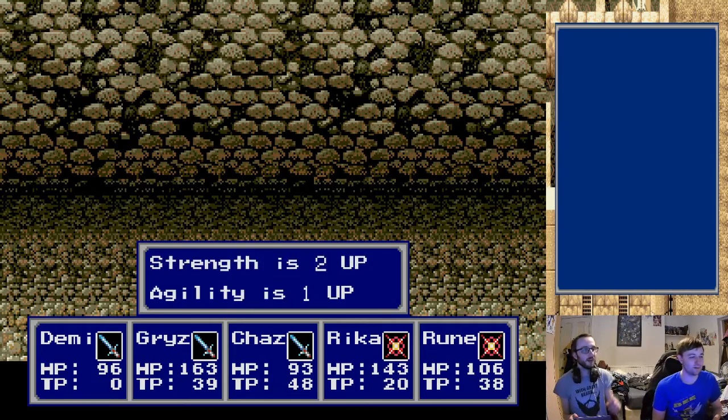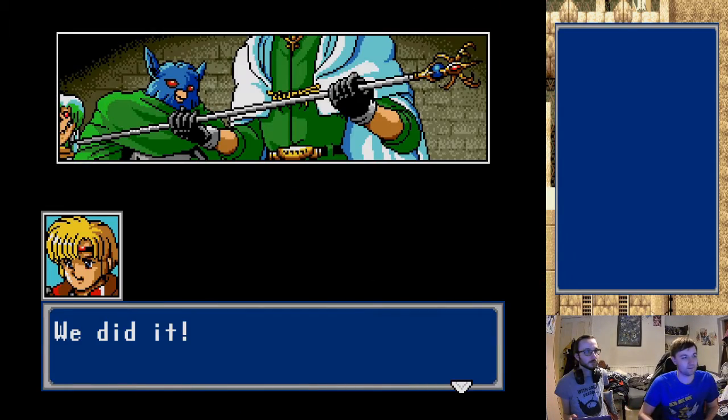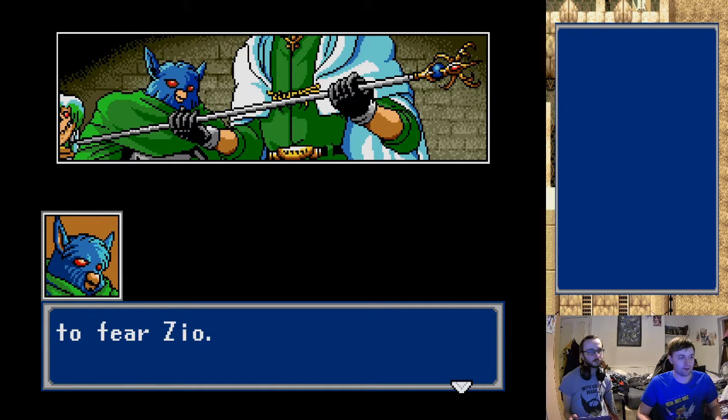A laughable amount of damage now - hey there we go. Some decent experience too. And he's got a better thunder attack now. Sick. There you go - psycho wand. We did it!